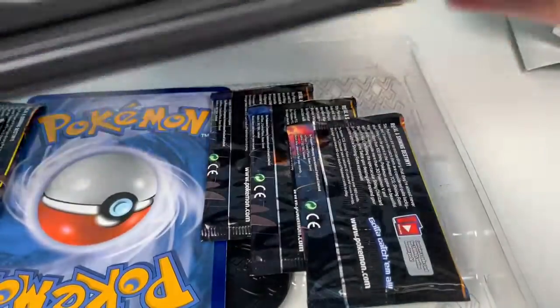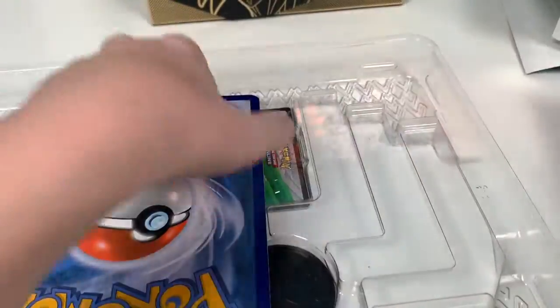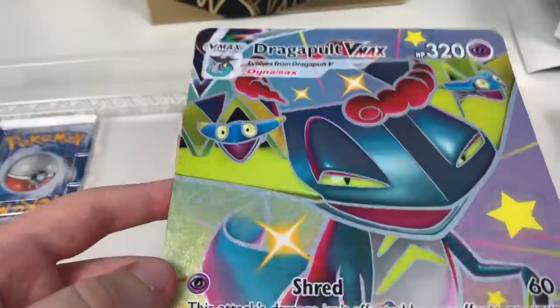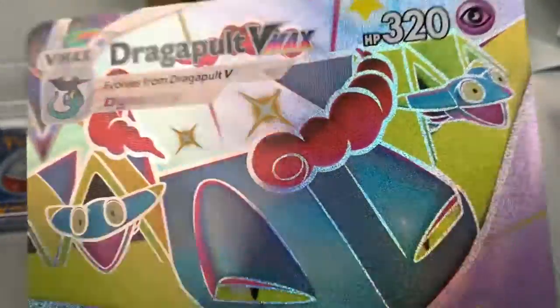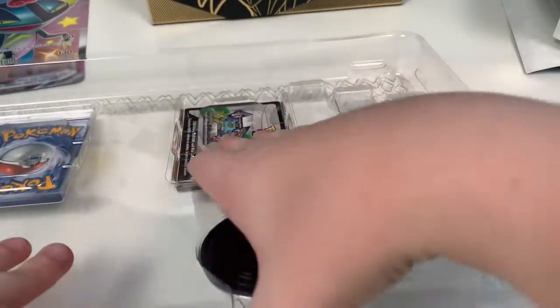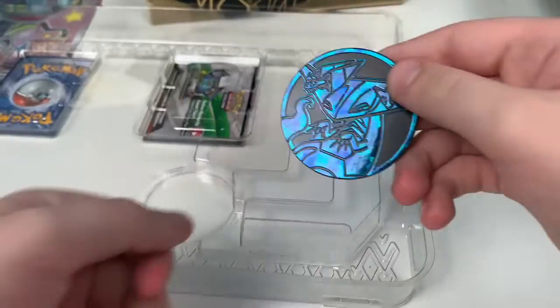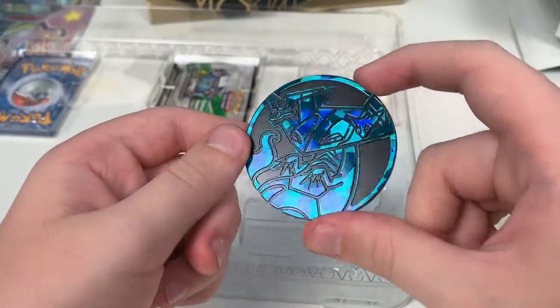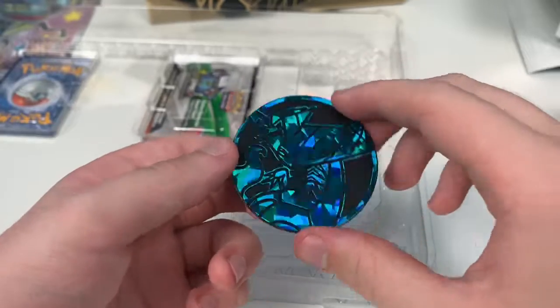In this box we've got this black cover first. We have seven Shining Fates packs and this oversized Dragapult VMAX promo, which in my opinion is really cool. I just have one problem with it — it's pretty flimsy and you can't put it in a sleeve. Next up we have this oversized Dragapult coin, which is really cool, and you could probably actually use this one in the game.